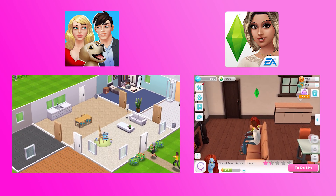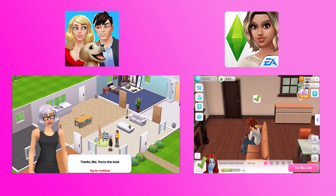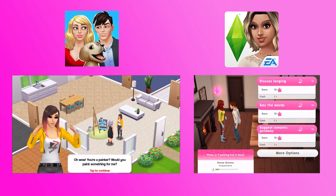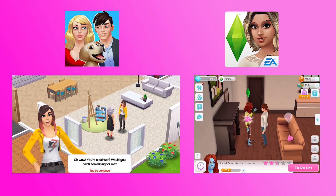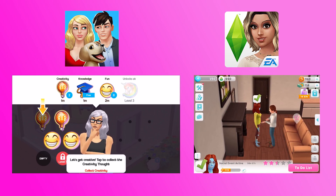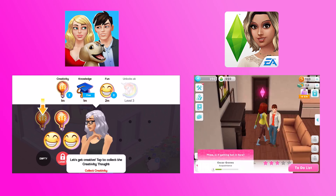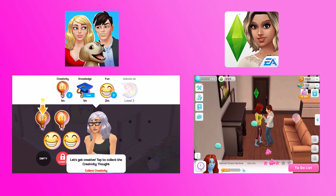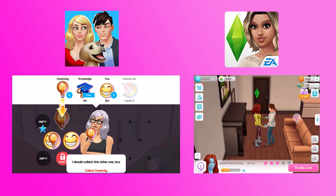The Sims Mobile looks a lot nicer — the graphics are a lot nicer. Home Street is very basic and blocky in terms of the smoothness of the characters, but the animations in Home Street are way beyond any that I've seen in any other app. They are just beautiful, so dynamic, so exaggerated and really fun. They make you smile as they play out.